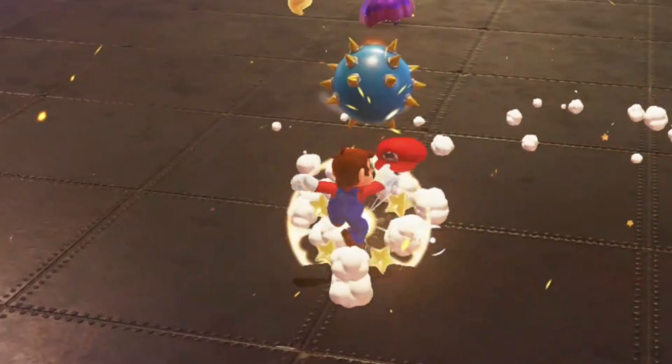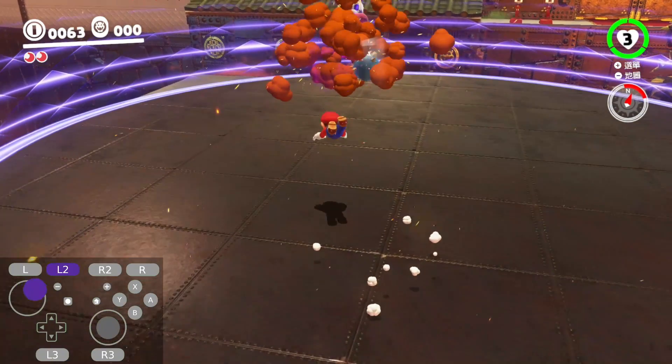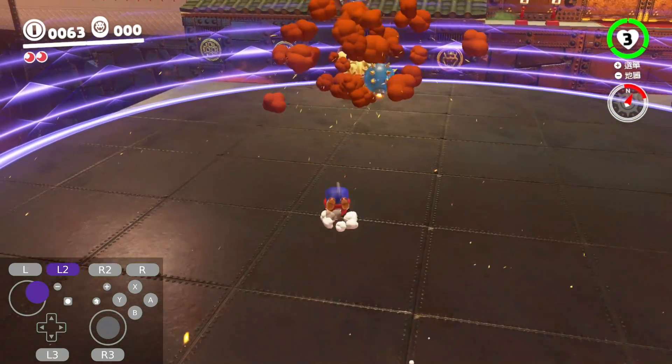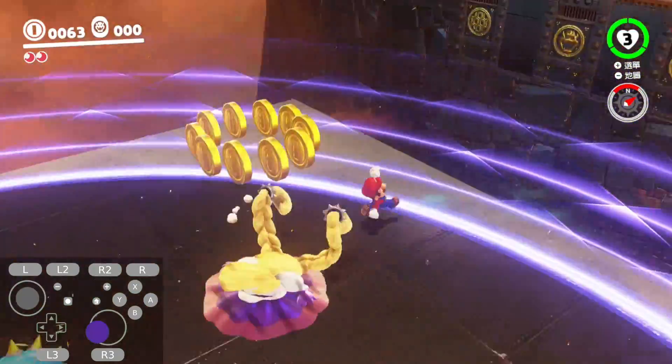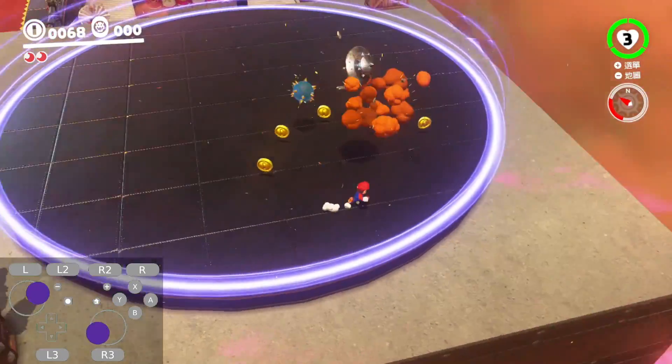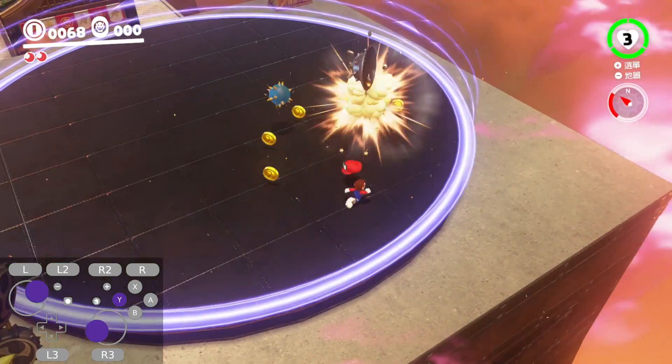If done correctly and at the right time, the bomb will successfully float into her, and you want to land, roll boost twice, and long jump on her head. In the transition phase, you just want to do what I'm doing in the video — free throw Cappy where the bomb is going to land, and then you will hit Harriet.